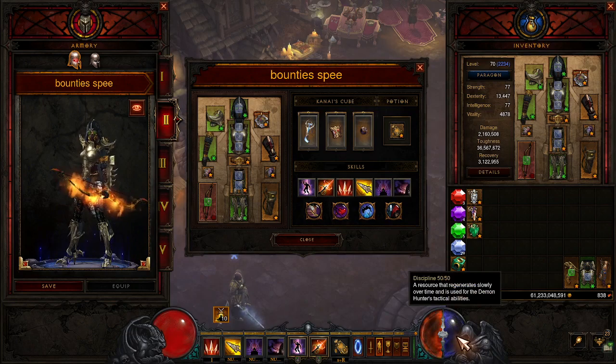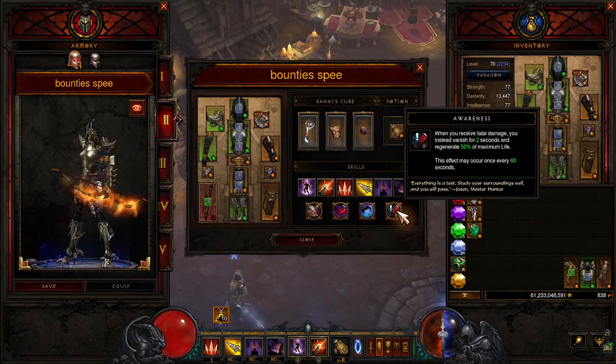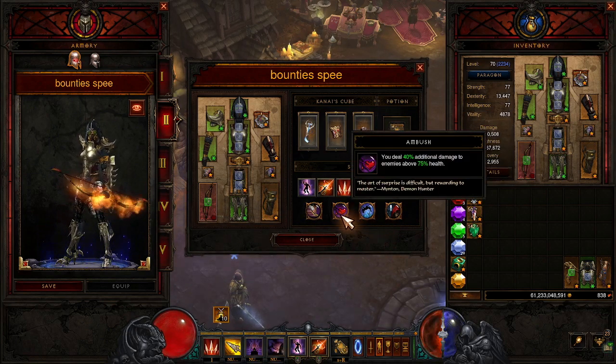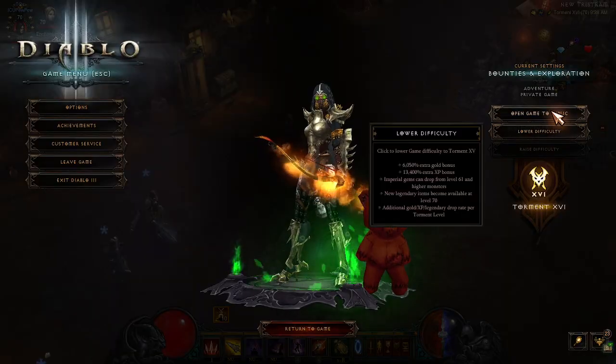We typically don't run out of discipline in this build because of Yang's, so it's not a big deal. I'd recommend making your Yang's Primal if you can, and making Dawn Primal as well. We're using Awareness just in case we get one-tapped — it does happen sometimes. Tactical Advantage gives extra movement speed when using Shadow Power, so it double-dips. Ambush gives increased damage to enemies above 75% HP — we'll be one-shotting things. And Hot Pursuit gives 20% increased movement speed when you damage an enemy.